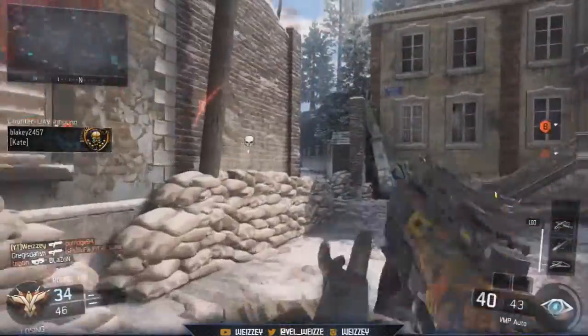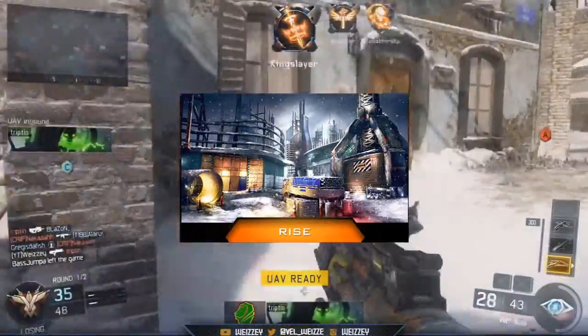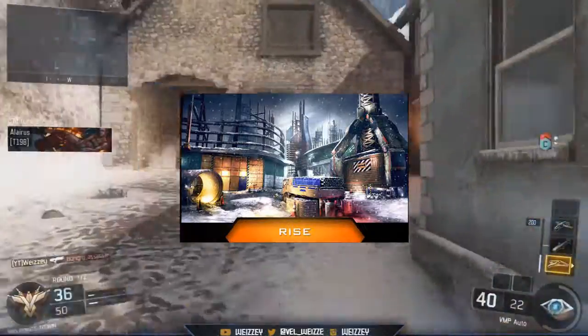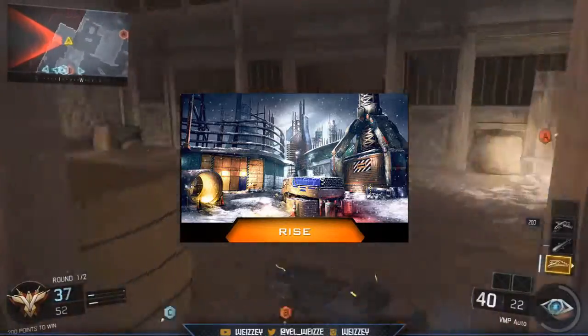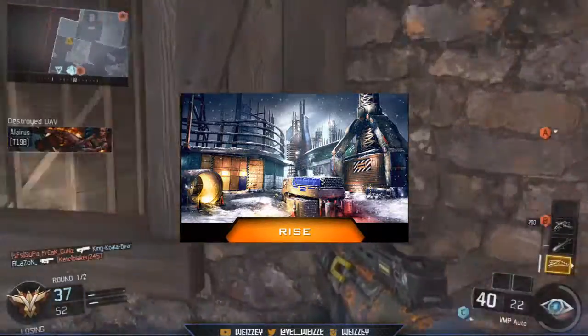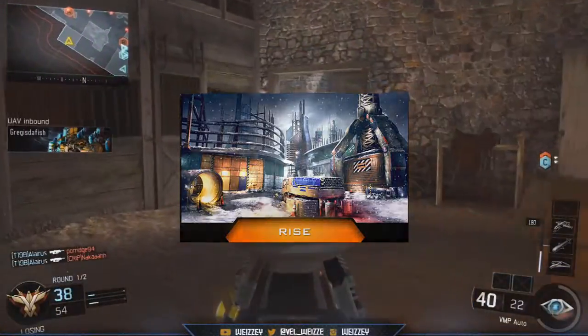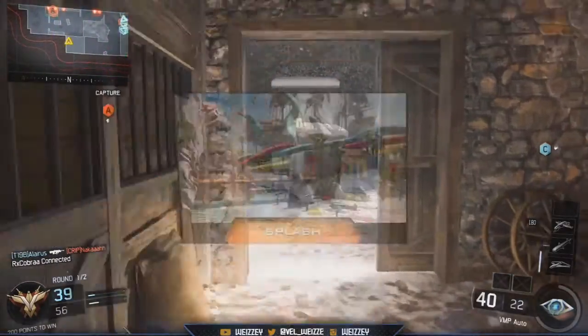The next map is our second snow map within Black Ops 3 multiplayer. It looks like Sovereign back from Black Ops 1 in the picture. I don't think it's a remake, but it does look like Sovereign a little bit. It is another snow map, and it is called Rise.